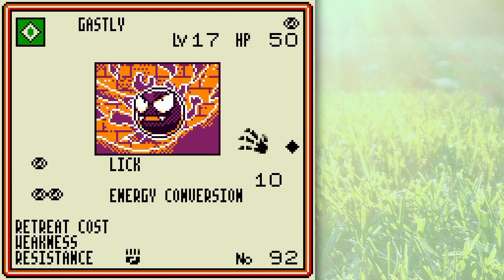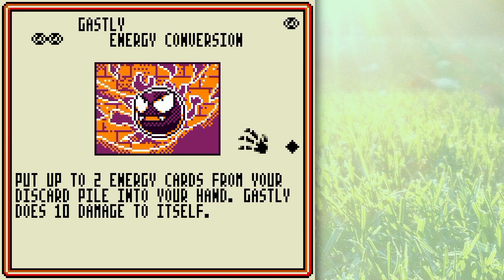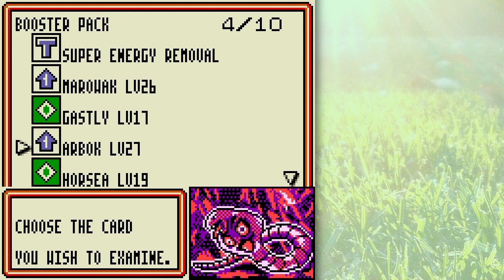This is the better version of Gastly I talked about — Lick! It does 10 damage and paralyzes. Very nice. Energy Conversion right here — you can get Energy cards from your discard pile and put them into your hand, but it costs a little bit of damage. That's another useful thing to have, especially in a fire deck. If you had a fire and psychic deck, you could use Gastly to bring back the Fire Energy cards your Fire Pokémon burn back to your hand. That's a pretty nice version of Gastly.